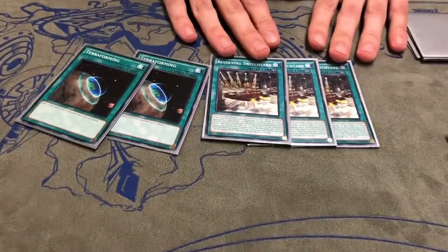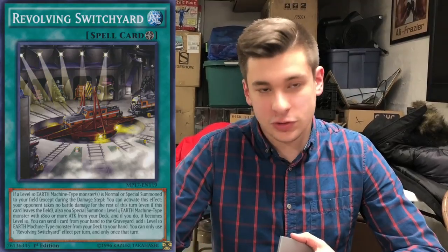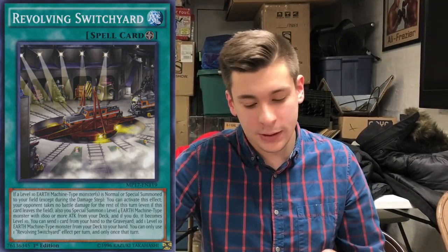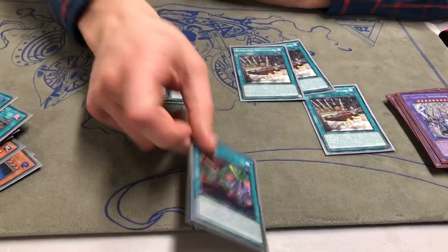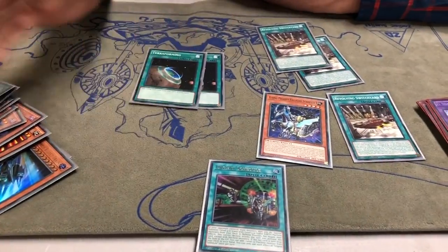For consistency: three Revolving Switch Yard and two Terraforming to search it. Switch Yard has two effects. First, once per turn, you can send a card from your hand to the graveyard as cost to search a level 10 Earth Machine — good for getting pieces for the OTK. Second, if you summon a level 10 Earth Machine Monster, you can special summon a level 4 Earth Machine from your deck and it becomes level 10, but you can't do battle damage that turn. Since you can't OTK with that effect, I try to use the first one. But it's great on your opponent's turn: if you have Urgent Schedule set and activate it in your opponent's turn, you get out two guys, trigger Switch Yard, summon Pegasus, and Pegasus brings a guy from the graveyard — you're going mad plus on your opponent's turn.